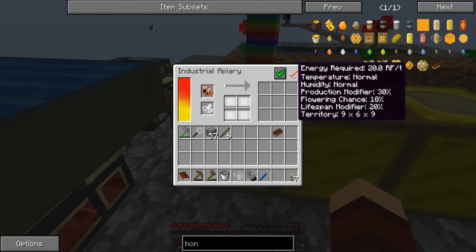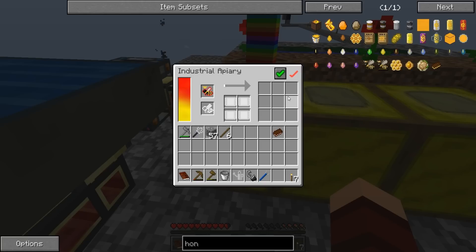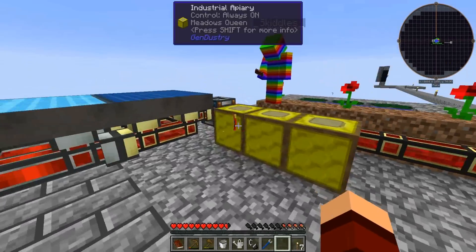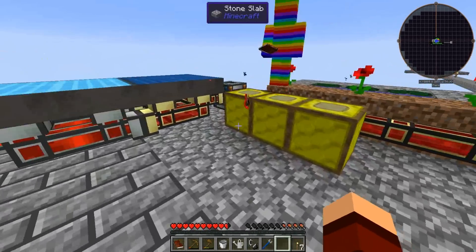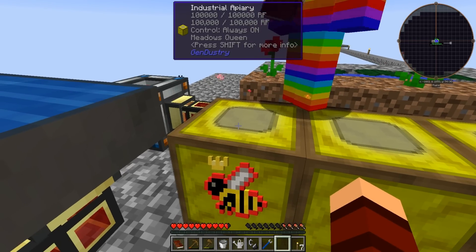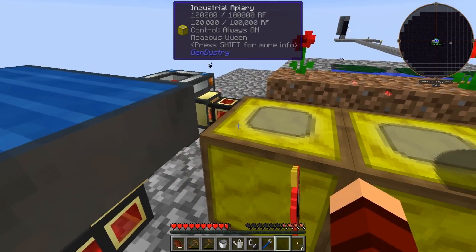If you notice this red check mark in the corner, it shows temperature normal, humidity normal, production, and so on. That red check mark means it's working. If there's ever a time when some bees don't like nighttime and that red check mark isn't there, it means it's not working. As long as that red check mark is there, we're good. You can actually see the little red bees flying out!